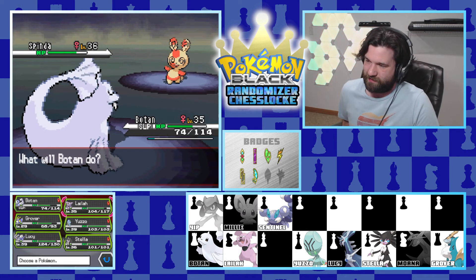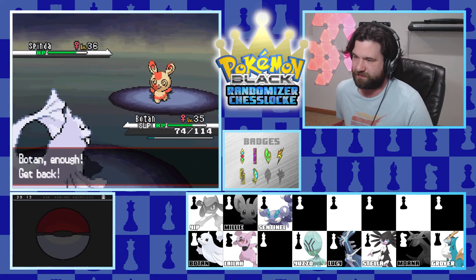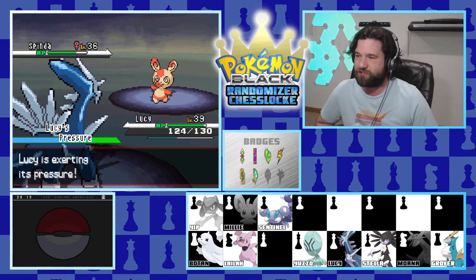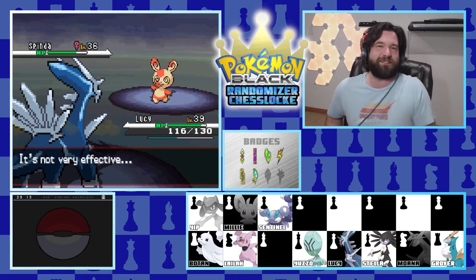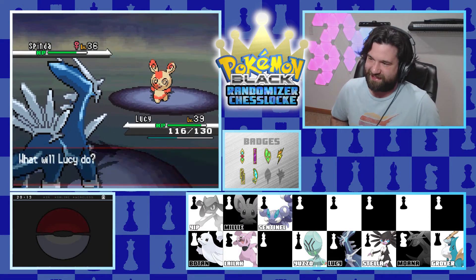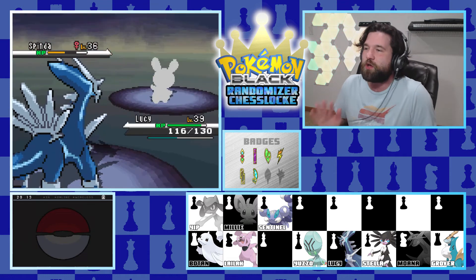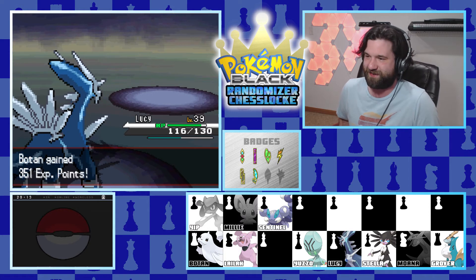We switch out to Lucario - we're not about to deal with this Spinda who's probably going to confuse us. I can just see it coming. Called it - confusion hits! Thankfully I had a Persim Berry, so that's taken care of. Aura Sphere goes down - how dare you confuse me? Do you know who you're fighting, Spinda? I don't think you do. And now you don't know anything because you're gone.